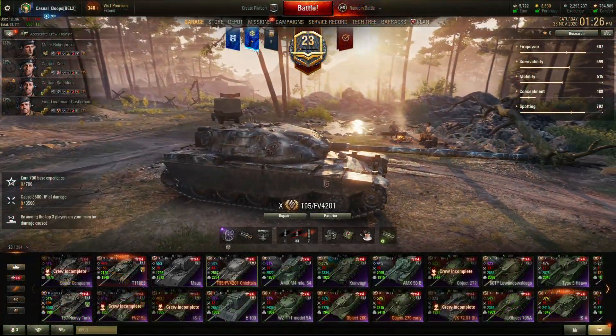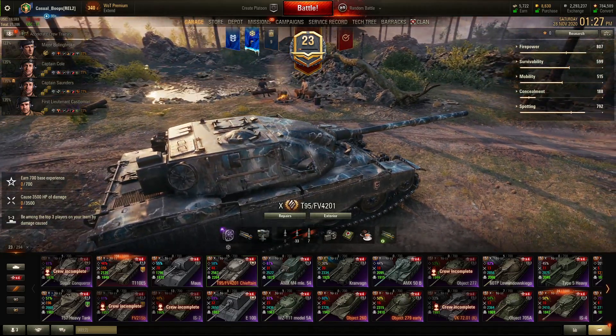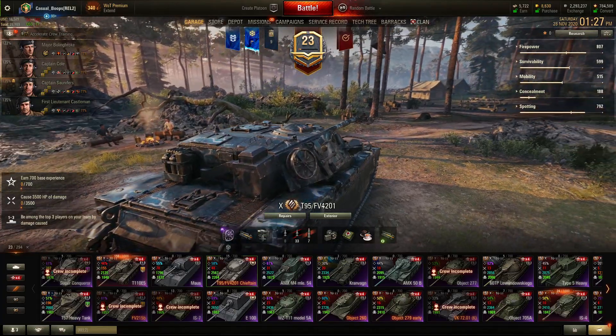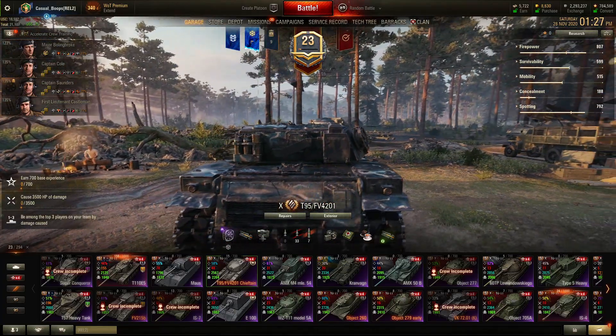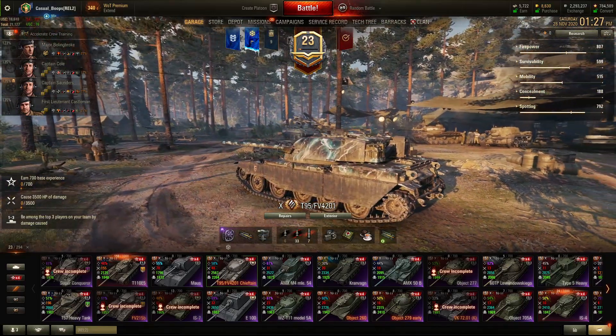Hey everybody, it's Casual Boops coming at you with another video. Today we're gonna cover the T95/FV4201, also known as the Chieftain — the tier 10 British heavy tank that is a reward tank. You can only get it from playing Clan Wars campaigns and placing in the top players.